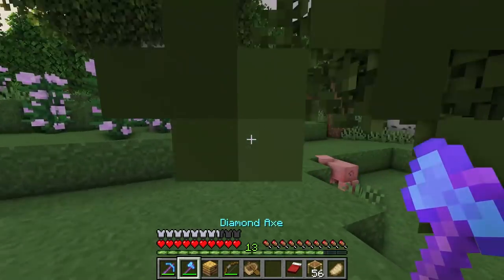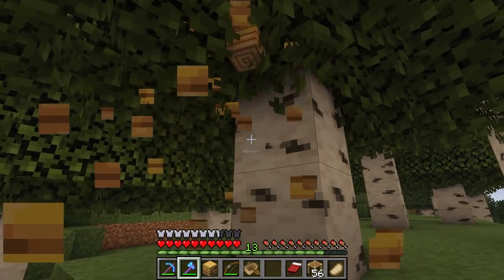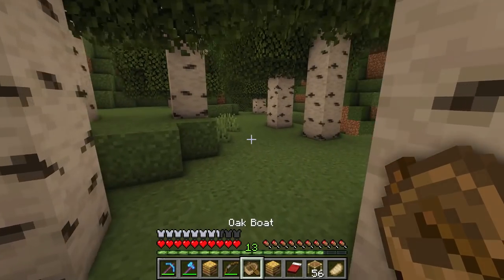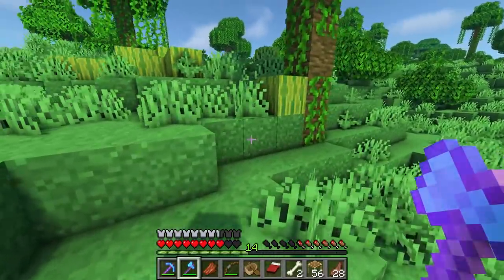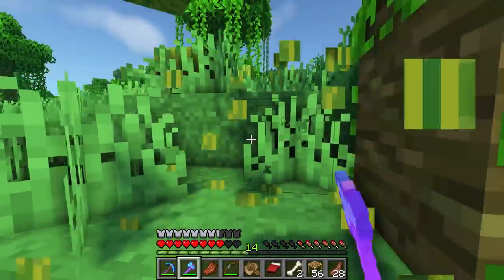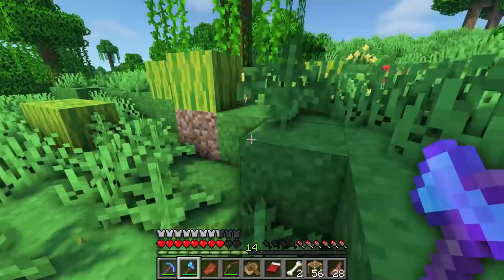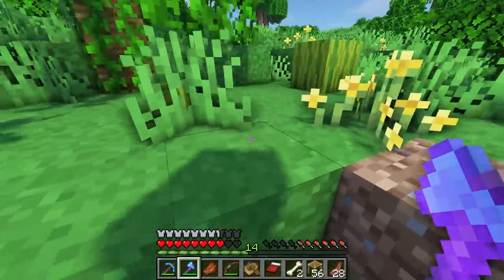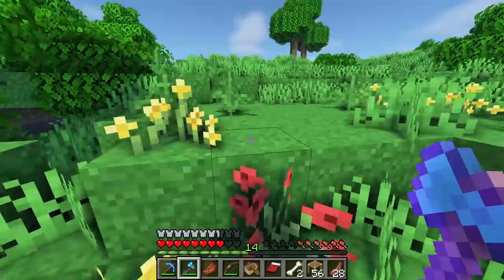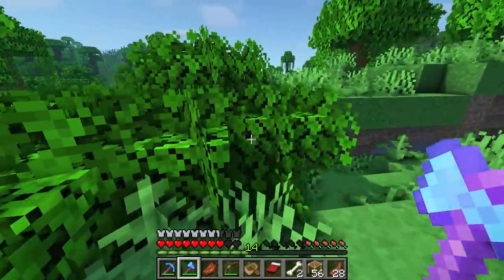Another beehive - these things are starting to pop up too quickly now, they're all over the place. Melons! We definitely want to gather up a few of these. I might already have a couple in our base but certainly not many. I do want to set up an automatic farm because these are great for trading to get emeralds with our villagers.